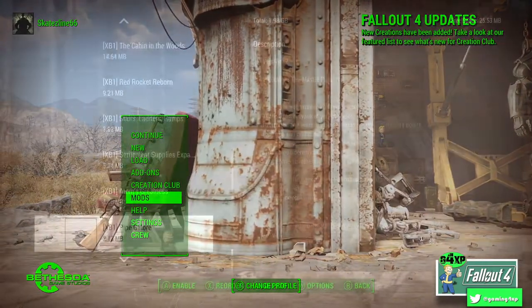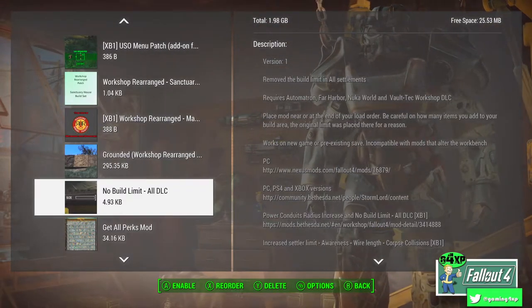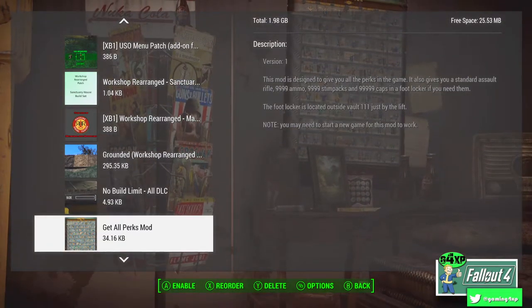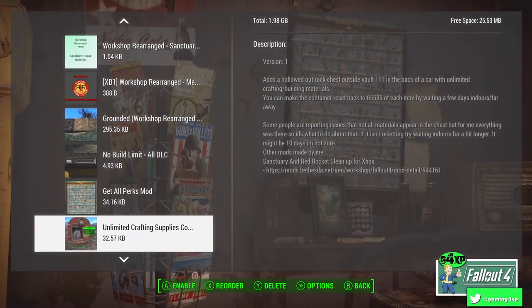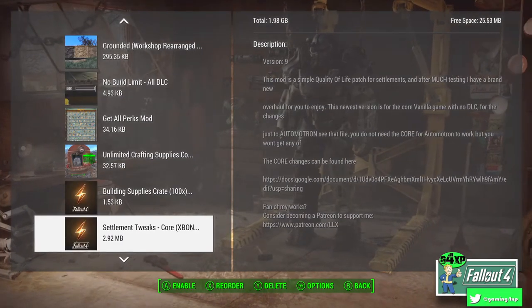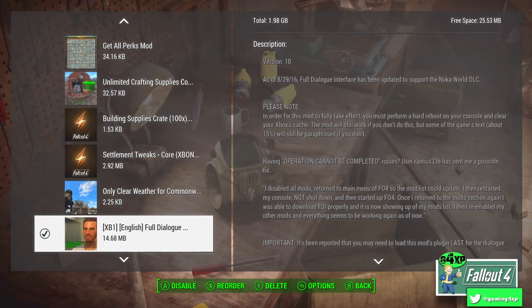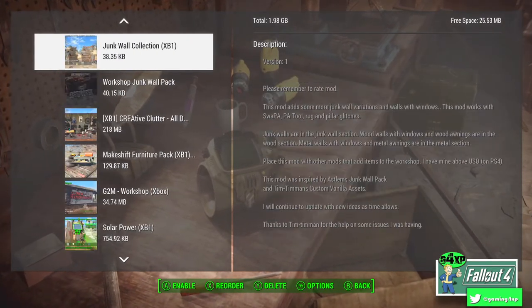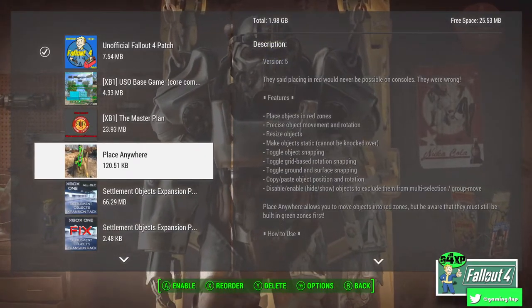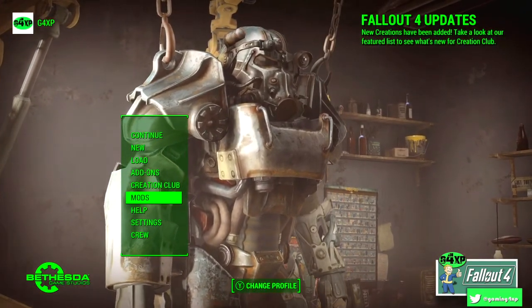So what about mod load order? I have them sitting under all the Workshop Rearranged and USO type mods. The order I use is: No Build Limit first, then the All Perks mod, Crafting Supplies, Settlement Tweaks which is your scrapping mod, and Only Clear Weather at the bottom. Place Anywhere actually sits right at the top of the load order — you can see I've got these all switched off because I was doing the Gaming4XP plays Fallout 4 series — it's right up the top, and that's where I like to have it.